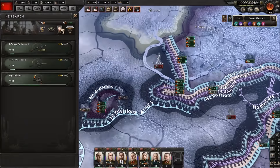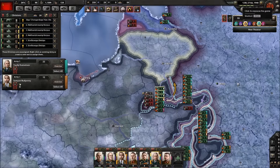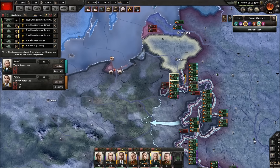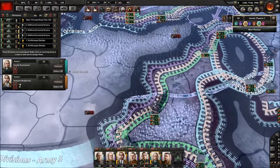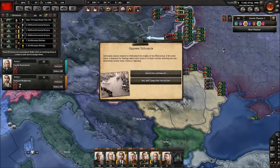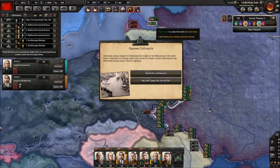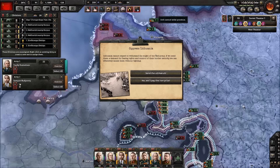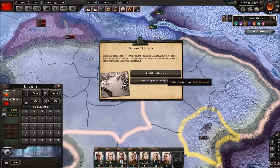Let's start researching some more stuff — let's start improving artillery research. Very interesting situation to say the least. Just imagine — the partition occurred and hopefully we can only hope that the Germans will respect the Molotov–Ribbentrop Pact and pull back at this point. That's what they're supposed to do — get out and allow us to conduct Soviet business. We could pressure Lithuania — they cannot expect to withstand the might of the Red Army. If we send them a demand for basing rights and control of their border security, we can effectively annex them without fighting. Let's send the ultimatum.